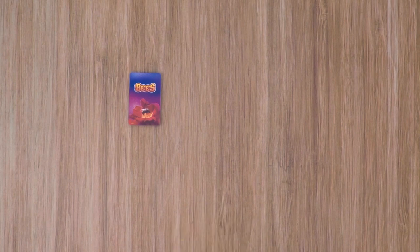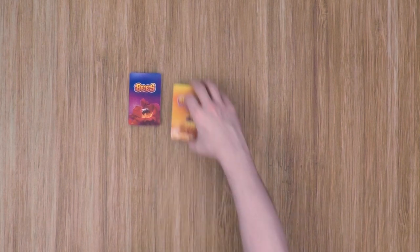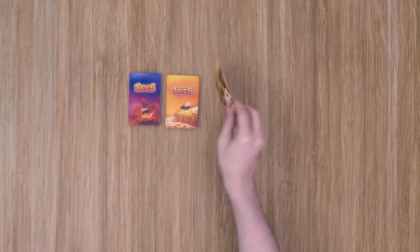To set the game up, go ahead and grab the gather deck, shuffle it up, and place it out in the middle of the table. Next, grab the honey cards, shuffle that deck up, and then create a deck of cards — five cards per player plus an additional five. So for a four-player game, you'd deal out 20 cards plus five additional to make a deck of 25 cards. Any remaining cards can be returned to the box. Place the deck in the middle of the table and reveal the top four cards.